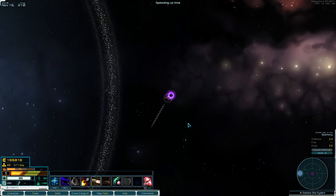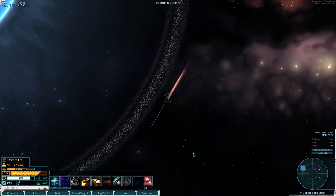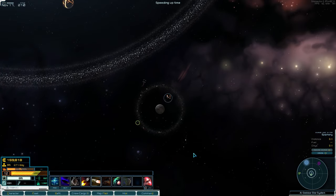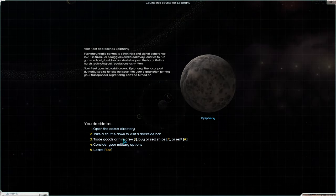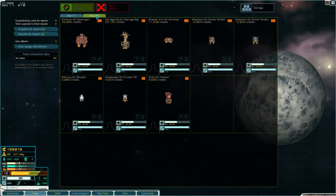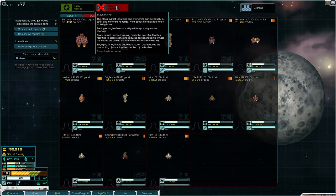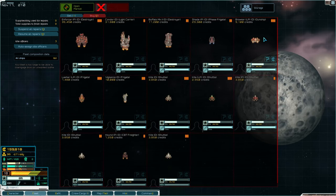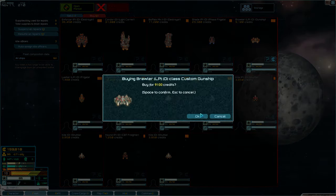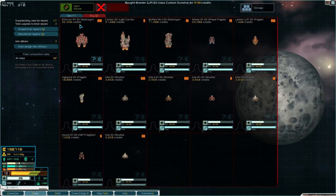I'll keep the transponder off and we'll go to this space over here. Oh we can go here - this is the Luddic Path. Let's go to the fleet market and buy. There's one - it's so damaged, but we definitely want one of those, so we'll buy that.